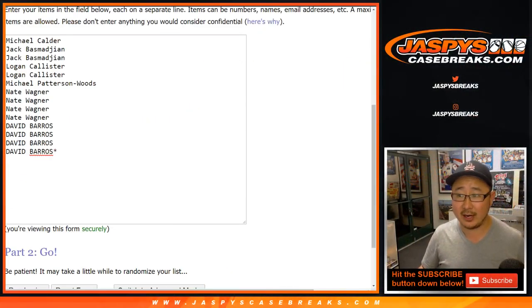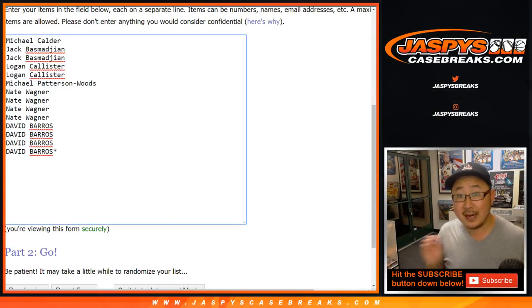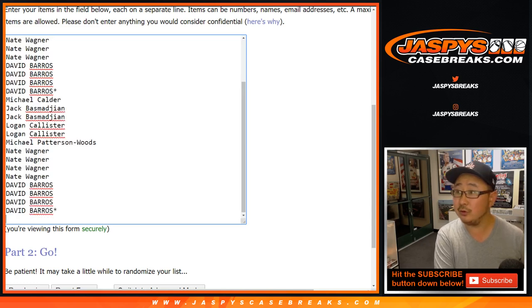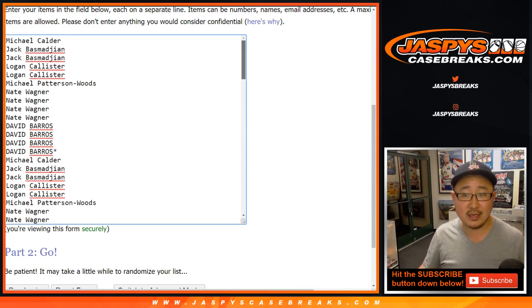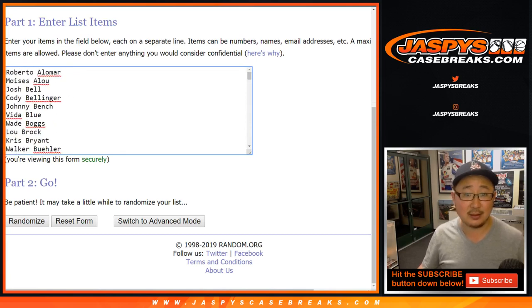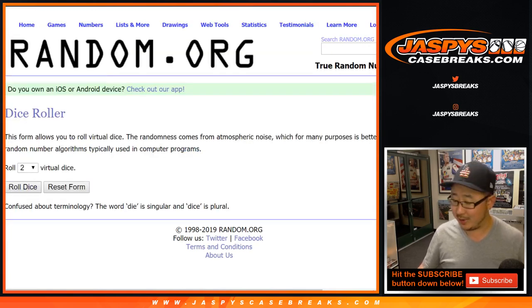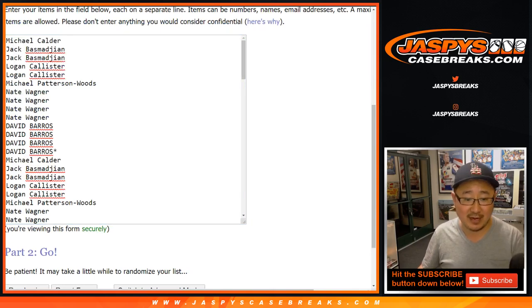Big thanks to all these folks right here for getting into it. One spot gets you seven players, so let's times that by seven — and seventh and final time. That should equal 98 because there's 98 players on this checklist. Excellent checklist, too. It's low risk — it's like a $17 break — high reward. Let's randomize each list a lucky seven times: two and a five.